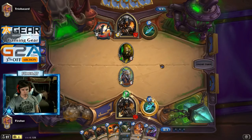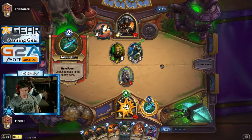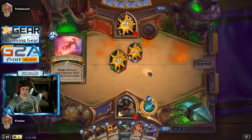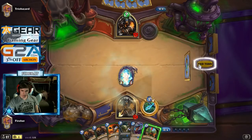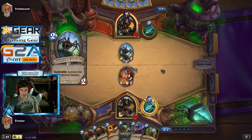We're about to get face-rushed real fast. We're taking way too much damage. Good job — he played that Mad Scientist down there, lets us pull in the trap. Alright board's clear. Perfect time to Elise. Get that map going on. Here we go.